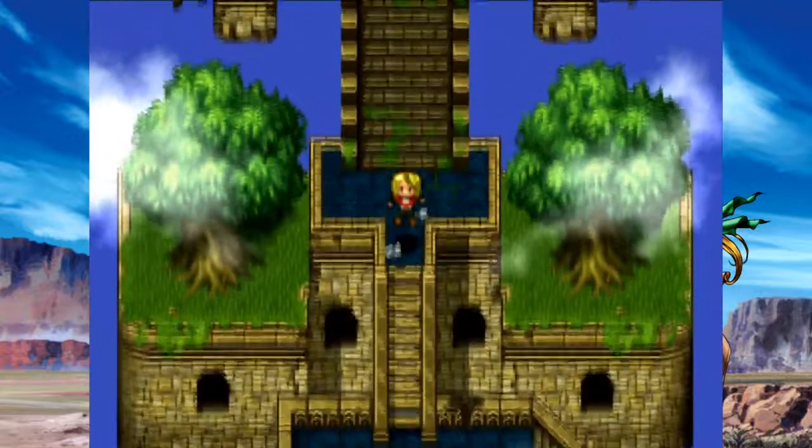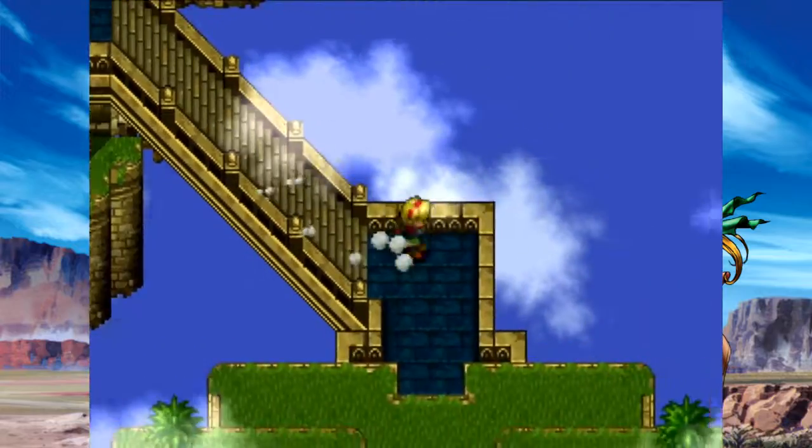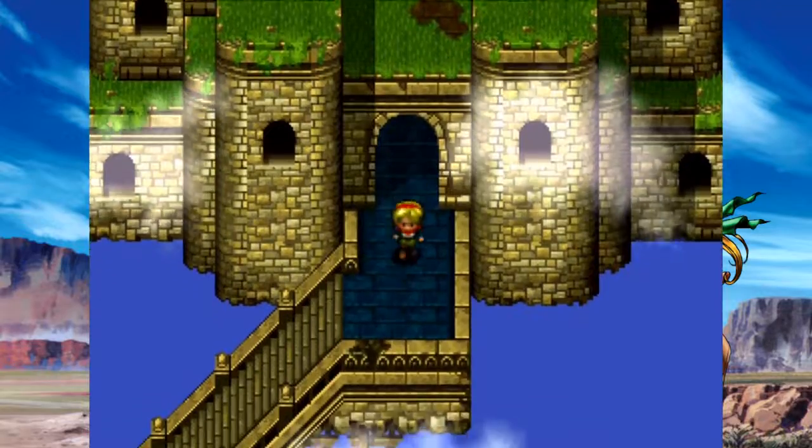For the hell of it, let's show off one of those wardings. I thought there was one more at the top, in case people got thrown off. Now we've got to go back through the puzzle rooms here.